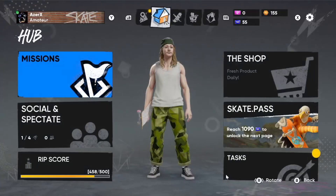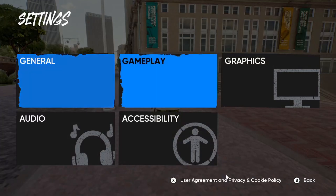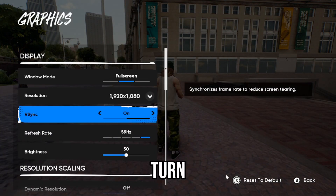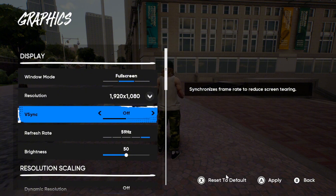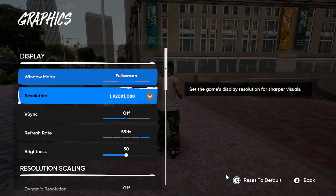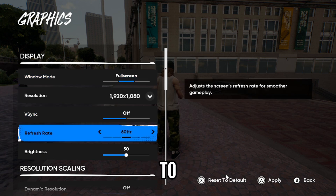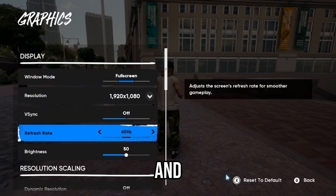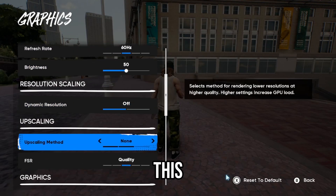Go into your settings, then Graphics. Turn this off — especially if you have a bad PC that doesn't work very well. Set refresh wait to 60, and go down and turn this off.